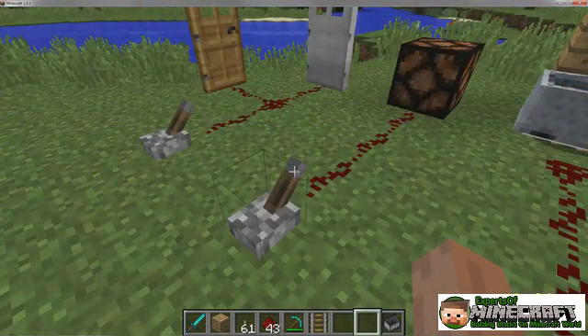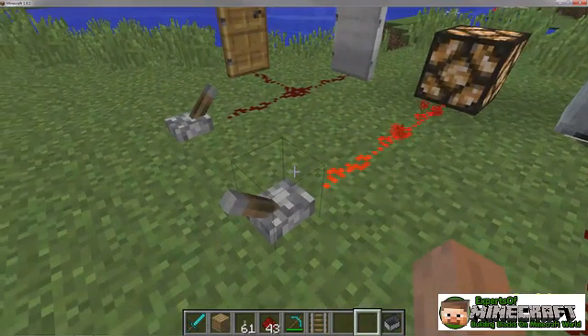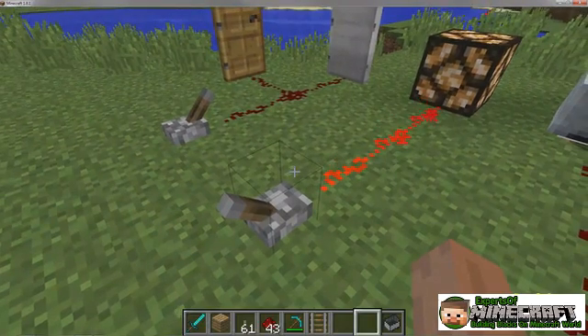Next, the redstone lamp. This one's simple. It turns on when powered and shines light in a wide radius.